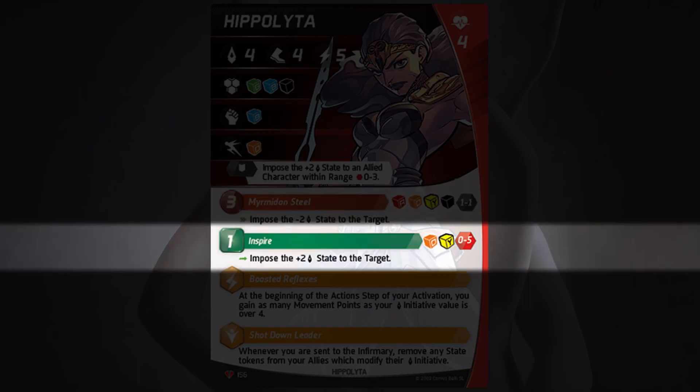Next up, for one point, is a green ability: Inspire. It's an orange and a yellow, so you kind of don't want to get stunned here, since getting a second success is not going to be easy. But you can impose a plus 2 initiative state to the target. This is range 0 to 5, no line of sight required — actually better than her character switch. It's just a little riskier since there's a chance you might fail it, but at one point, you should probably be handing this out semi-regularly.